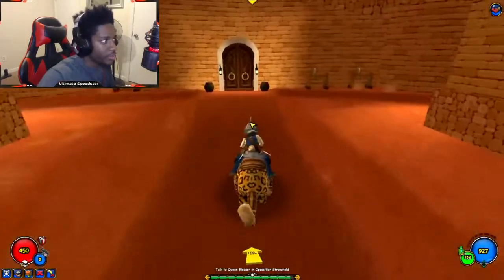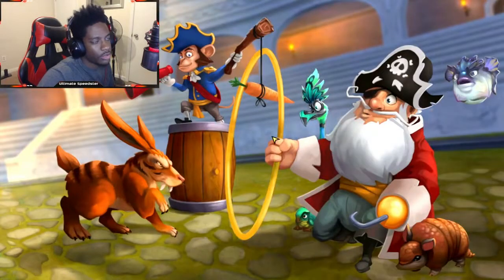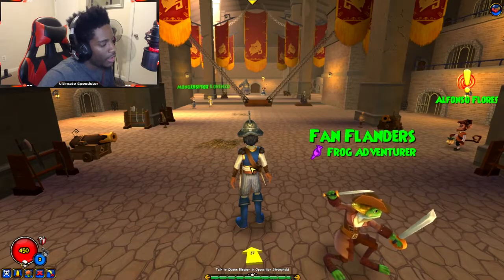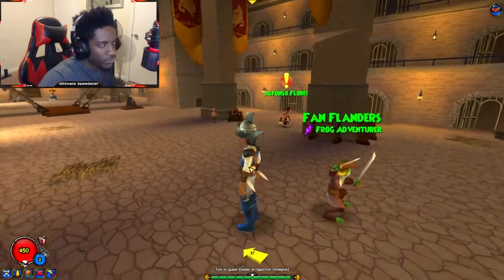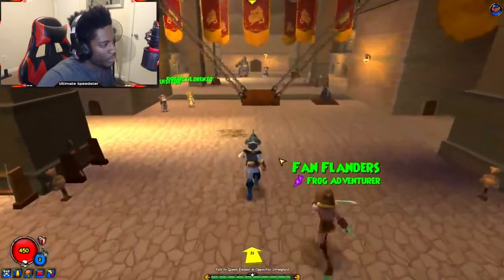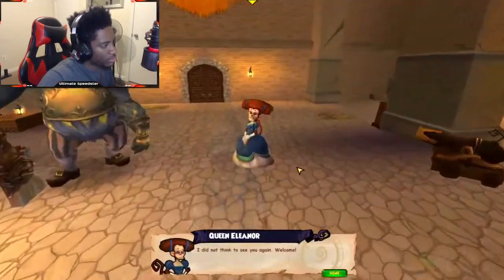I added some more attachments to the ship so it could be stronger. I changed the ring and I bought some new weapons — except for the weapons the bundle gave. This gives like 30 pierce and 54 damage from my level right now. I bought out at the bazaar.